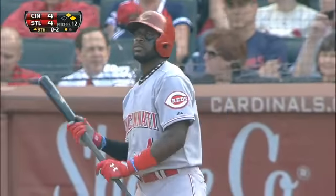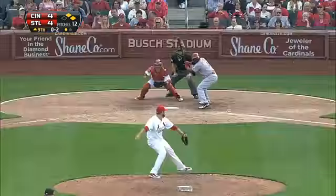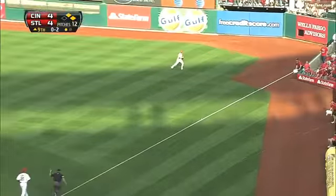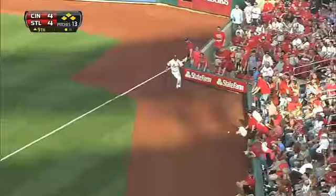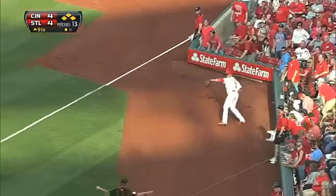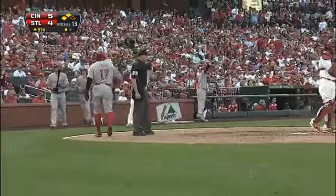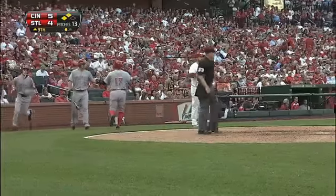To the ninth inning, Mitchell Boggs is in for St. Louis. Two on, one out, facing Brandon Phillips. And a little flare that is a fair ball down the line. Chu will score, and Brandon Phillips, with his second RBI of the game, gives the Reds the lead for the first time — it is 5-4.